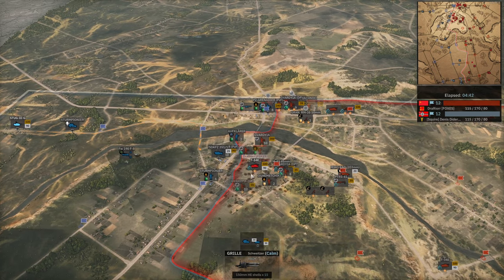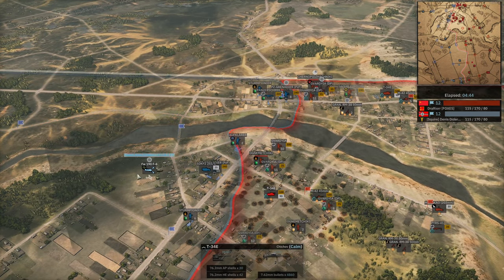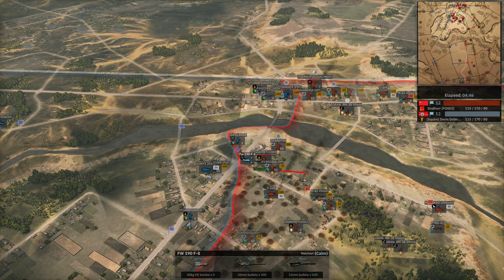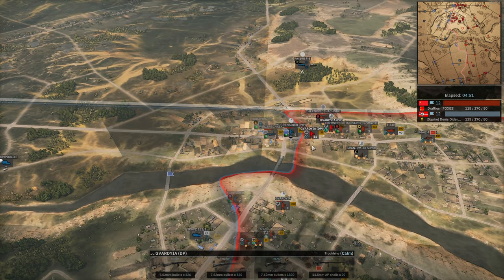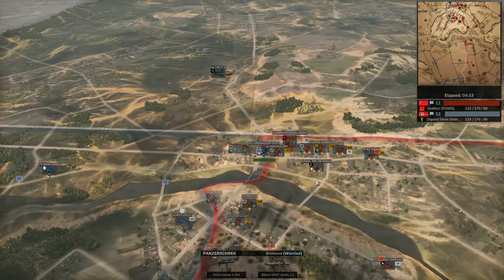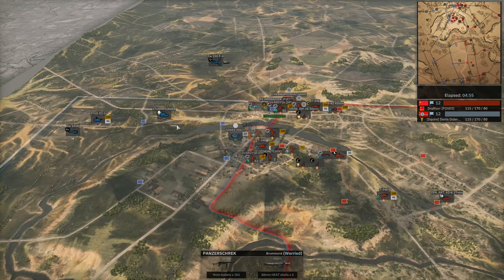No Panzerschreck, no Stug coming in — Stug first. T-34E definitely doesn't want to be doing this at close range. The Kavardia now — that's a Panzerschreck idea. As they move in, this flag is also going to go down. I have no doubt the Panzerschreck is going to have to be forced to move back.